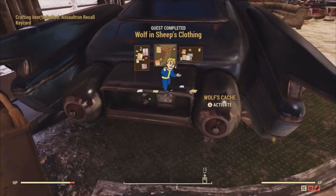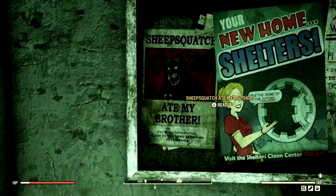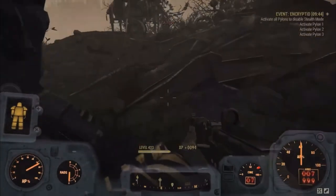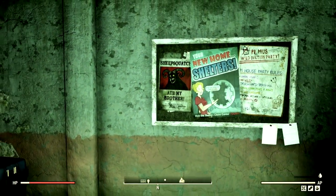To get the Fixer itself, you must complete the quest Wolf in Sheep's Clothing. To start this series of quest lines, you must read the poster in the train station that talks about how a Sheepsquatch ate my brother. You can also get the plan for the Fixer by completing the event Encrypted, which reading these posters will lead you down to.